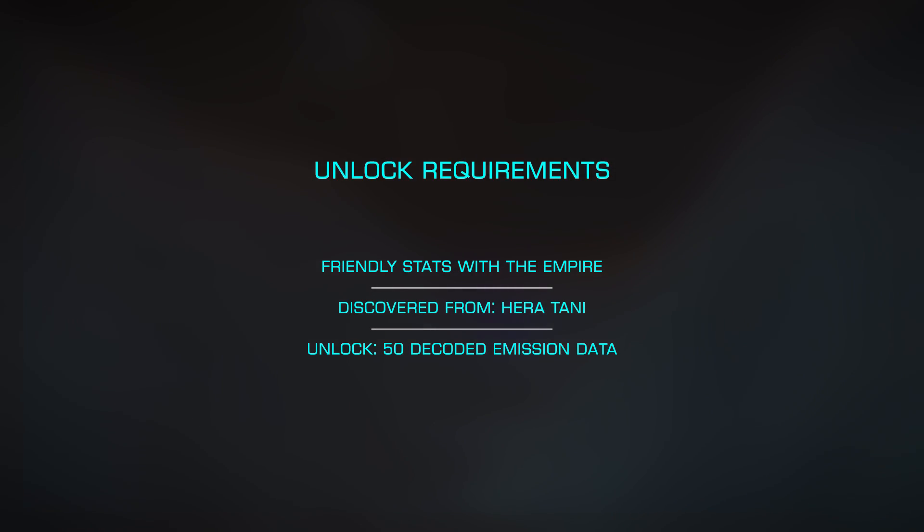Once you've discovered her from Haritani, you'll need to be friendly with the Empire. This can be done most efficiently by collecting data using the Road to Riches and selling this at any Imperial-controlled station.